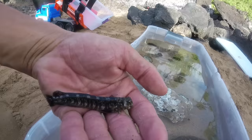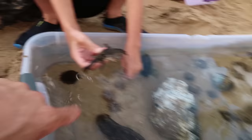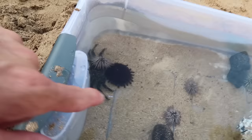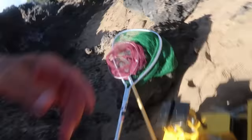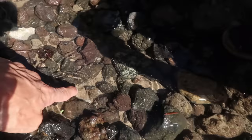We are going to get all kinds of creatures — fish, whatever we can find — and put them in there to create a little habitat. Then we are going to let them go. After that, we are going to make a Lego show; that will be the next video. I found a collector sea urchin — it collects things on it, stuff just sticks to it. We'll leave it here and come get it in a minute after we build our setup.